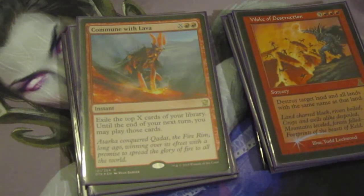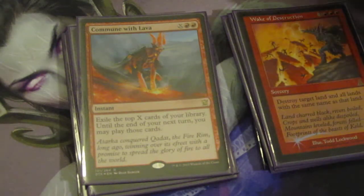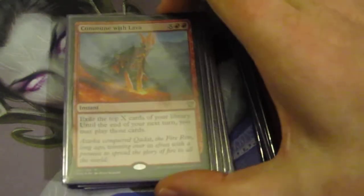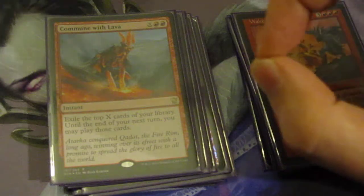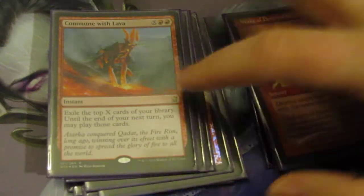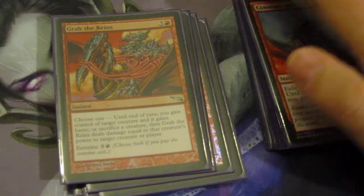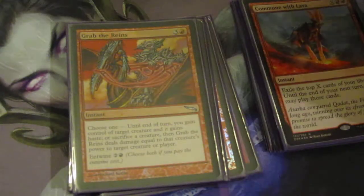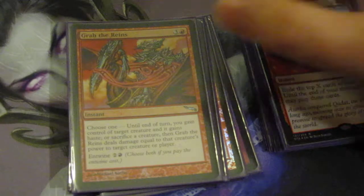Commune with Lava — this should have been the Wheel of Fortune. It's just generic card advantage. You can do this on your first main phase and have the cards for a full turn, or at instant speed you can do it into someone's turn so you have the entire turn to decide what you have. Pretty good if you have a lot of mana, not that good if you don't. I wouldn't actually recommend it in this deck because there are so many expensive cards — a Wheel of Fortune is just better. Grab the Reins is another small interactive spell that could remove a creature or pseudo-fog if someone's attacking you. It's a good card.